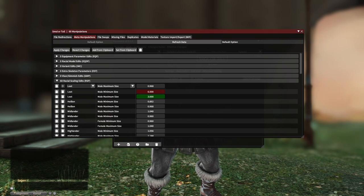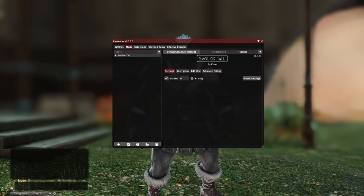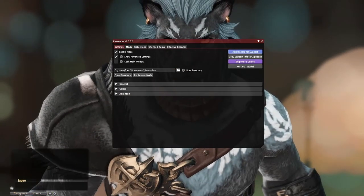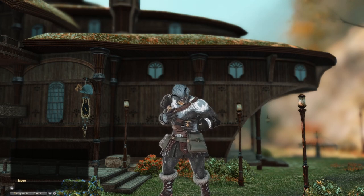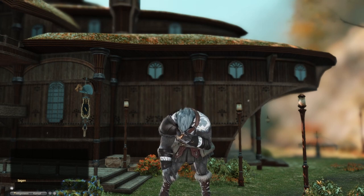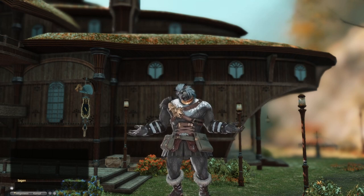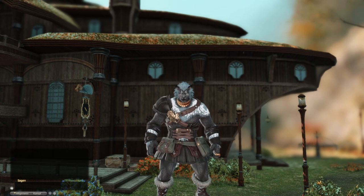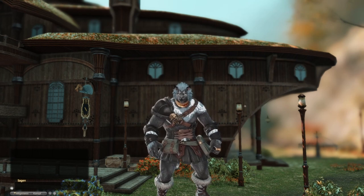Once you've decided on your value, press 'Apply Changes' in the upper left corner and go back to the normal Penumbra window. Now we can enable this mod and finally enable 'General Enable Mods' in the start tab of Penumbra. If you don't see the height change immediately, you did something wrong, so start over. If your game crashes — well, it shouldn't, but it's modding, so nothing is for sure. If you manage to make it on the first try, congratulations, you are awesome.